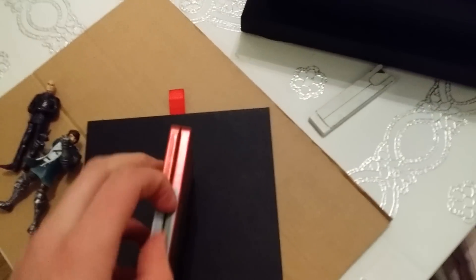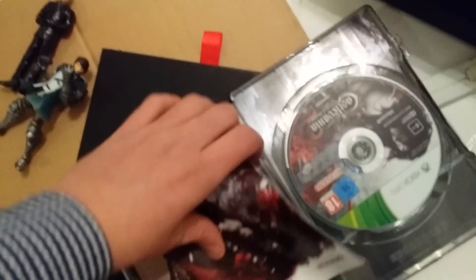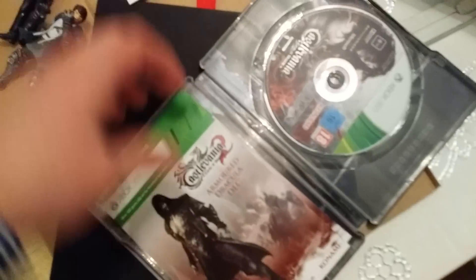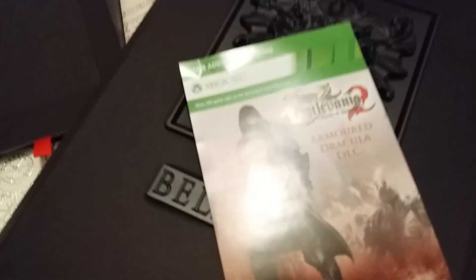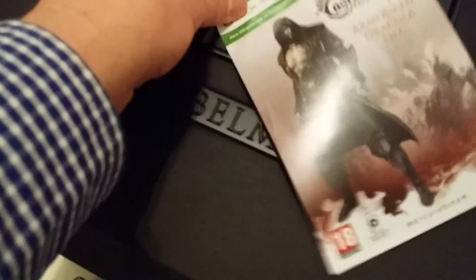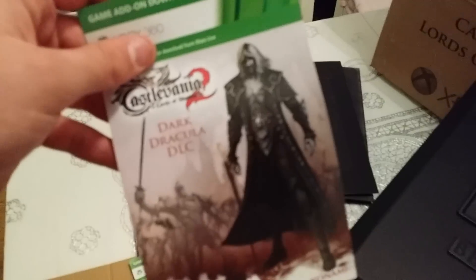What's inside: of course the game, and here's the manual. And you get a bunch of DLCs for the game — the code is on the backside. Armor Dracula DLC — you get the Armor, awesome! Or another Dark Dracula DLC if you want to look like a Dark Dracula or Armor Dracula, depending on what you want.